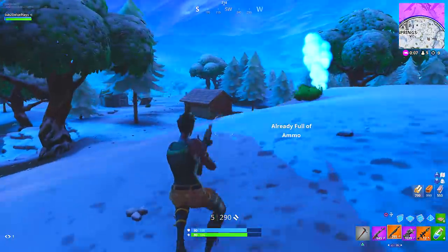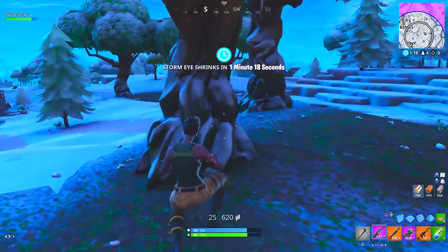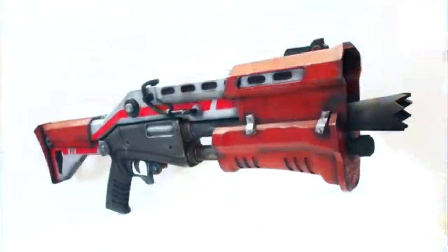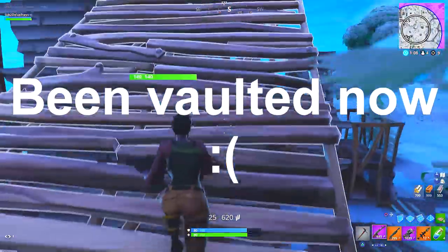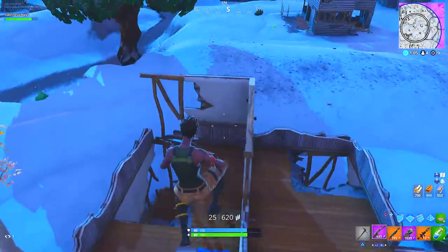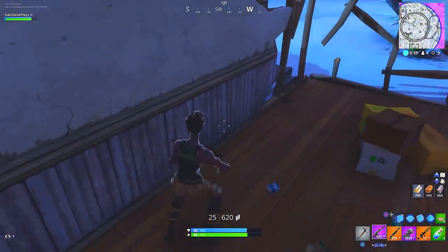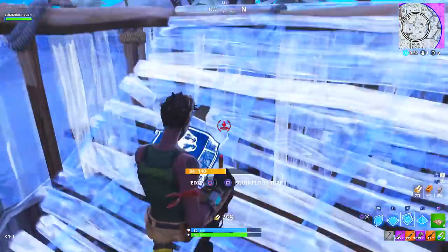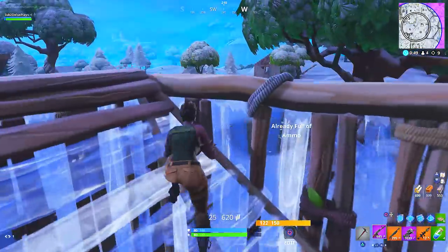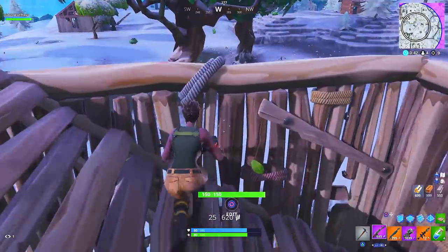Challenge number 4 is going to be eliminate opponents with a shotgun. Shotguns are pretty effective since their recent buff and there's quite the variety — the tac shotgun, regular pump, epic and legendary pump, and the heavy shotgun all count. We don't know the exact number required since the challenges leak early, but typically weapon elimination challenges need anywhere from 3 to 5 eliminations. One trip to Tilted Towers will probably have this challenge done in all honesty.